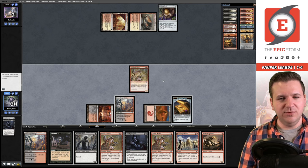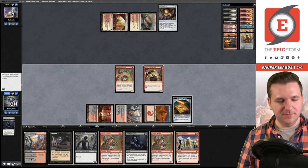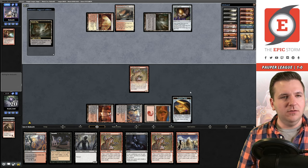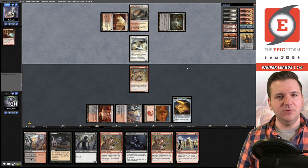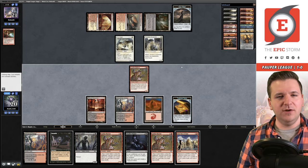I think you just have to play Prospector and pass — you're one mana short, there's not much you can do. They remove the Prospector, which is fine — we have backup Prospectors. But wait — they picked up their Golden Egg, and now we have one more goblin in play. We actually do get to win here!